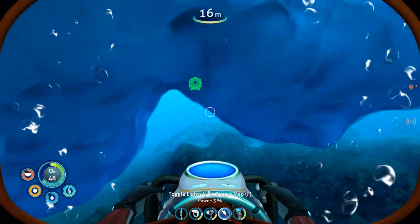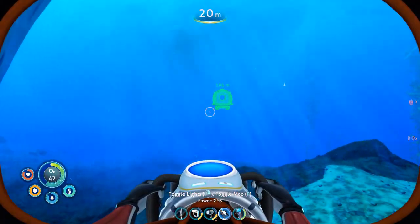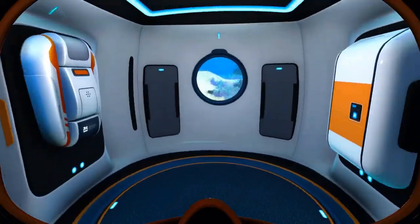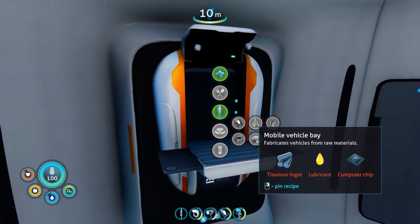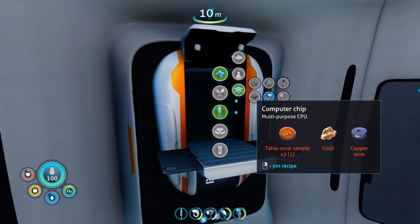Let's just head back for the pod. All right, so we made it back. We have the mobile vehicle bay fragments — I think it was just the three. I should be able to make it now. Okay, so I need lubricant, titanium ingot, and I need a computer chip. I need another table coral, gold, and copper wire.